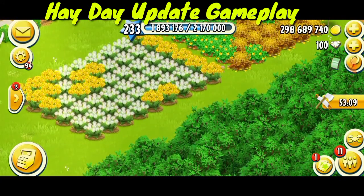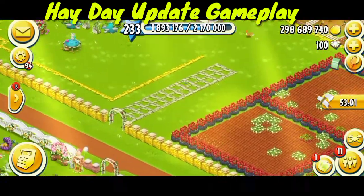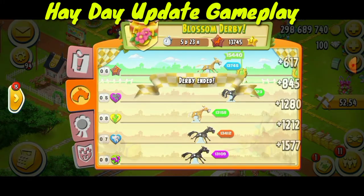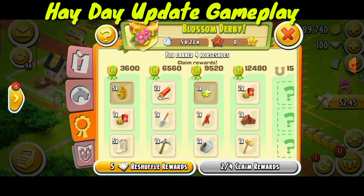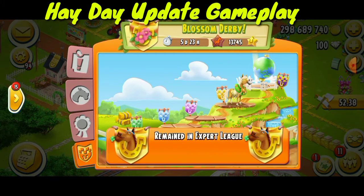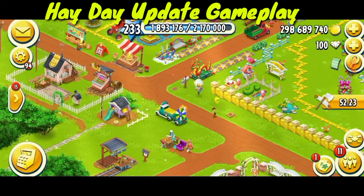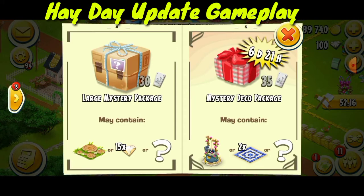After the update they will clear the farm pass. We'll have wheel of fortune decorations and derby decorations. The current derby is the Blossom Derby. Let's collect the previous derby rewards — only four rewards — and remain in the same league. We can win rewards from the next derby. The century decorations are here along with some animals and postman gift cards.